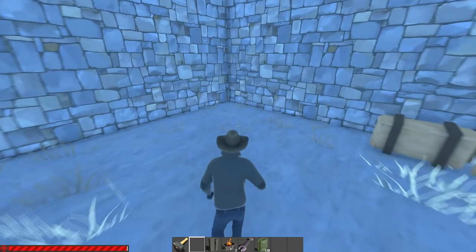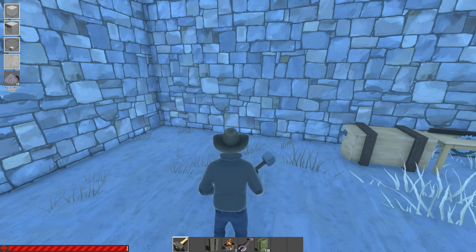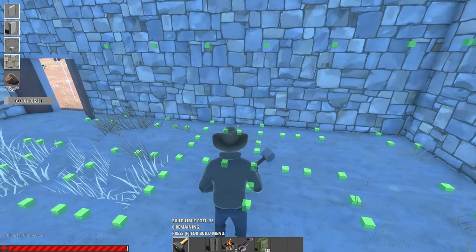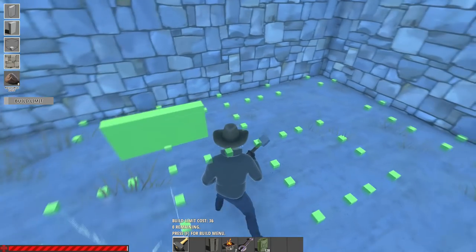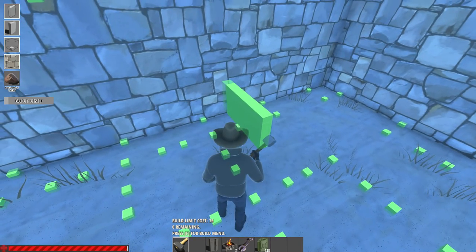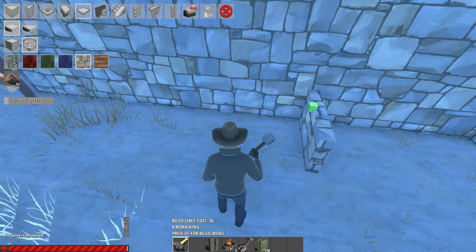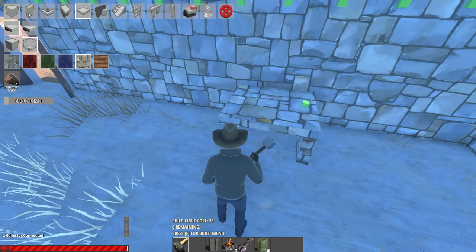All credit goes to the original creator — probably more people already know about this technique, but I'm going to teach you because it is very useful. The first thing to build your cooker is to place a short wall on the floor and try to put it above one of the connection points.